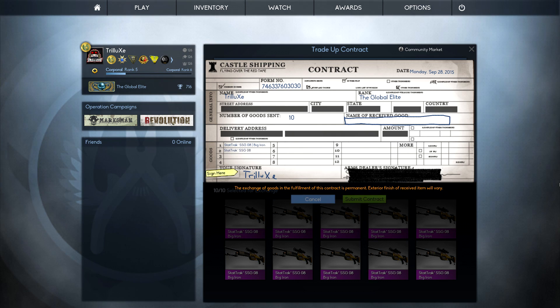Of course I'm hoping to get the Golden Coil now because that would mean making profit, but as I said I wouldn't mind getting the USP-S — it's always better to make some profit of course. Come on, please be the Golden Coil!